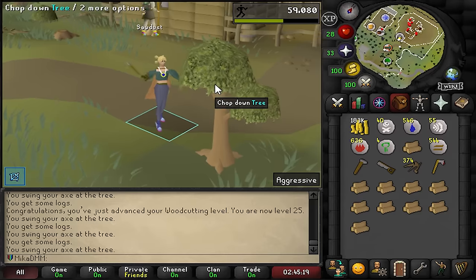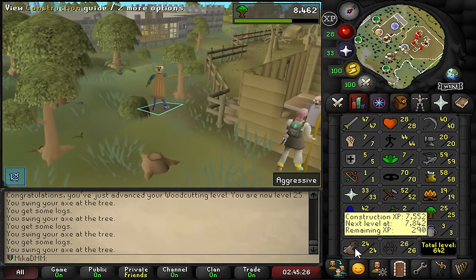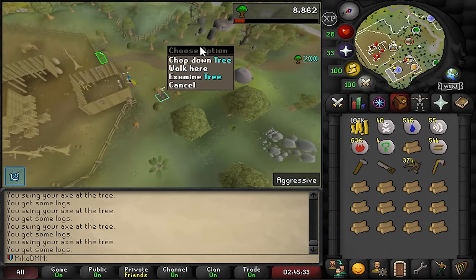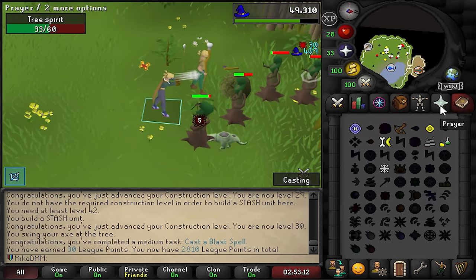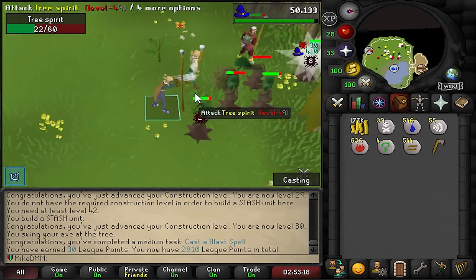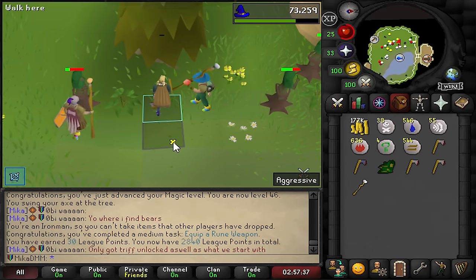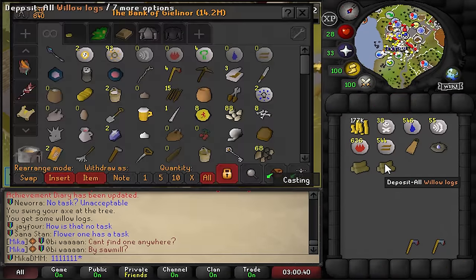My next plan is to make 15 regular planks, 15 oak planks, and then create all the stash units to get my construction level a little bit higher. It should be very simple and honestly quite easy to do - money is not an issue. Cast a Blast spell was also just unlocked. Let's get ourselves hopefully a Rune Crossbow because that's a bunch of free points. We just pulled a Rune Crossbow - this is exactly what we needed. We wield it and get those points. Now we go chop some Willow Logs.